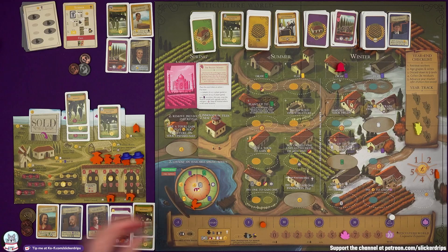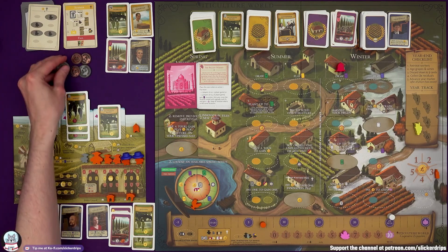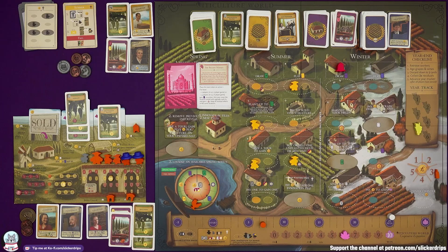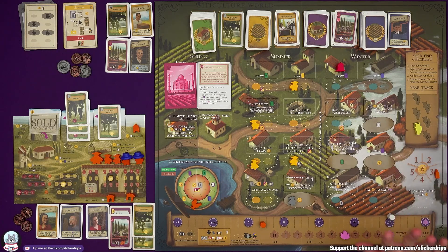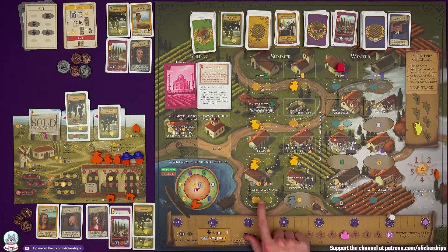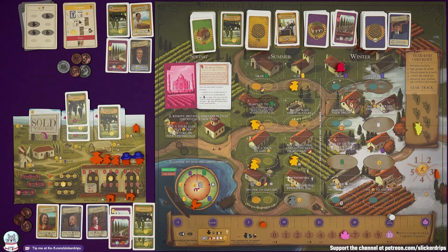Burrutino gets their three lira — they're loaded right now. They block off play a summer visitor, plant, give a tour, and unplanted fields. I'm going to come over with a trained worker, gain one back as a bonus, and put the oval innovation tile on fill an order so I can just do both orders. I've got no more obligation in summer. I'm going to get an order card and a winter visitor as my bonus.